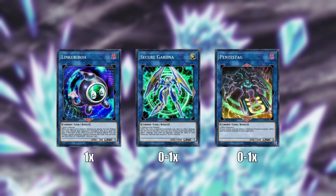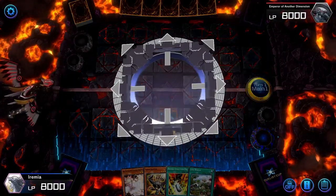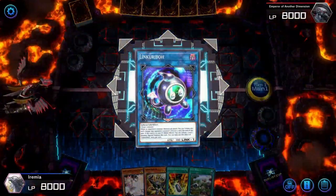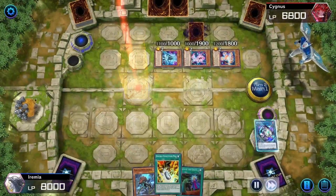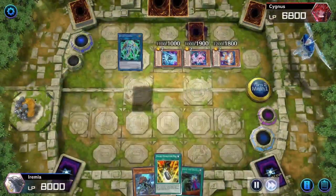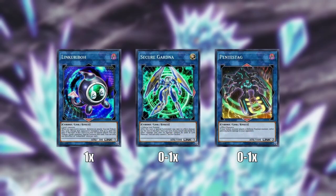Other than that, we have Link Karibo, which is really important because we need a way to get our Animadorned into the graveyard for Miscellaneousaurus to banish it and himself and summon a Baby Sarasaurus for our combos if we're stuck normal summoning our Animadorned. Then we have Secure Gardna, which is a really interesting tech as well — we can use Link Karibo to link summon Secure Gardna and that will put an extra non-dinosaur in our graveyard to banish with Double Evolution Pill. Pentastag is another tech choice — it can give UCT Piercing if you would deal more damage through Piercing than through the Send and Burn effect.